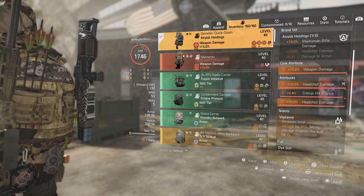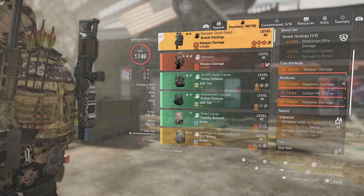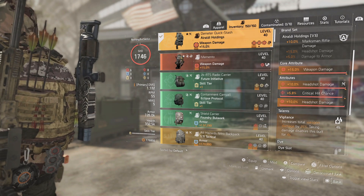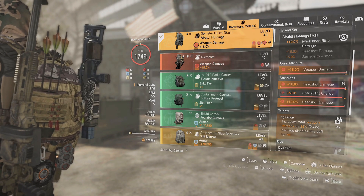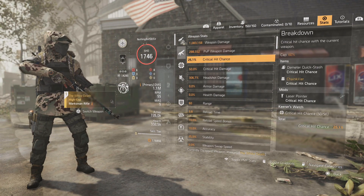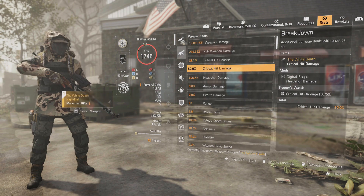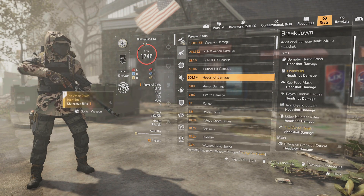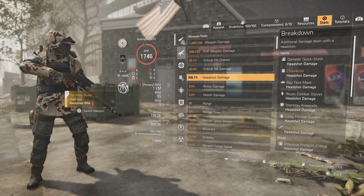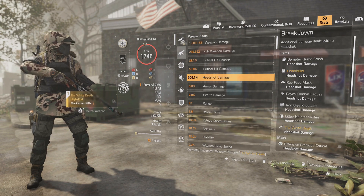That additional 25% raw weapon damage is why you stack all this weapon damage, and when you pair it with Headhunter you get those high numbers. I was really surprised that Aces and Eights didn't work as well — solo, no buffs, it was hitting 56 million while this one hits 57 million. We have 25% crit chance and 50% critical hit damage, paired with 306% headshot damage. Once Tip of the Spear is active and the stacks are built, the damage coming out is really impressive.